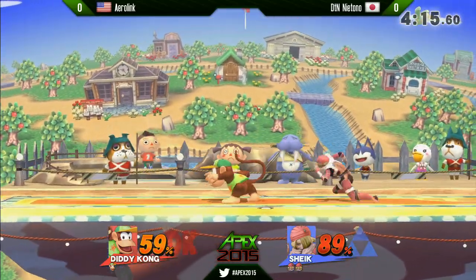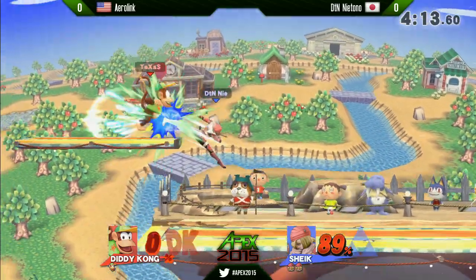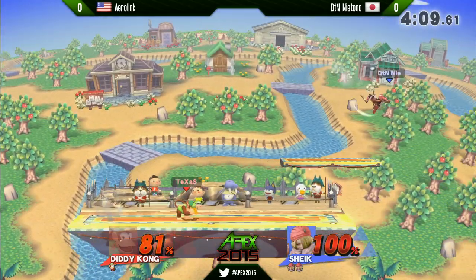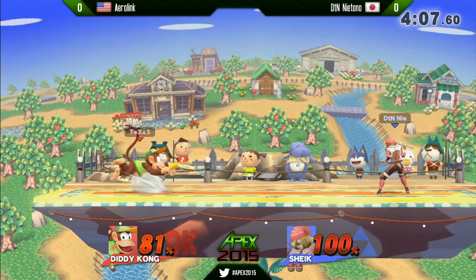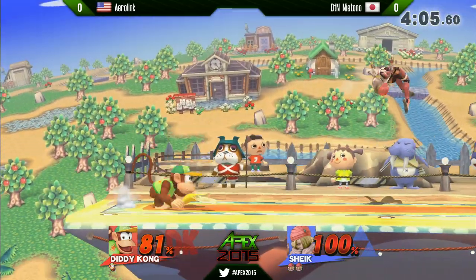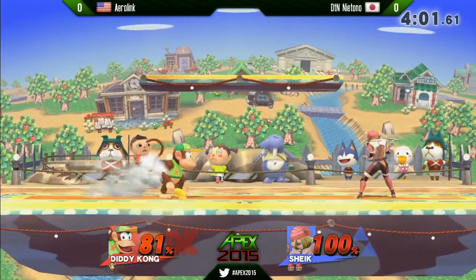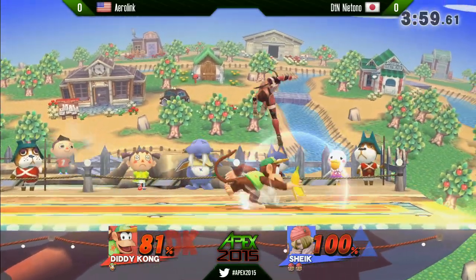Even though Diddy's recovery has a lot of different options, you're locked into certain options in certain situations and they are exploitable. Once you level up enough to be comfortable offstage, you can really get some solid edgeguards in. We're looking for some right here — Niotono drops that one. It has a lot of priority on that kick, extremely disjointed. Niotono on a really healthy lead; I wouldn't be surprised if he just stuck to needle camping, which is obviously what's safest.